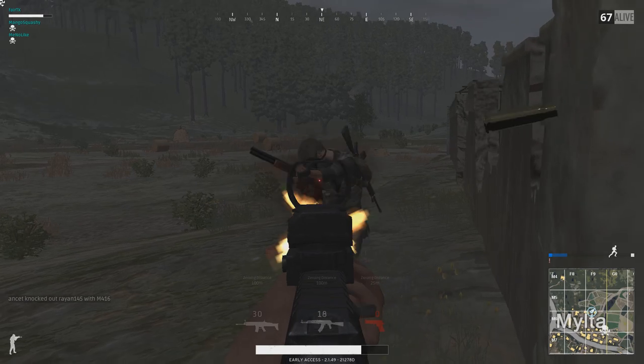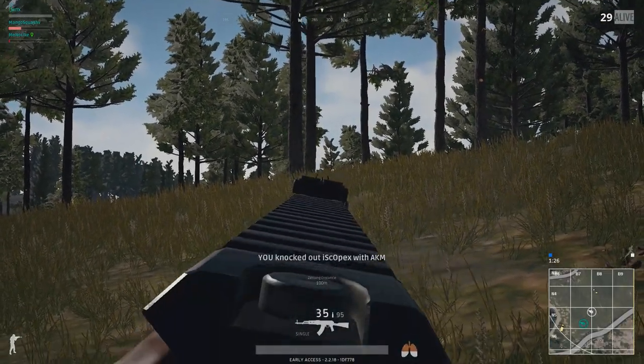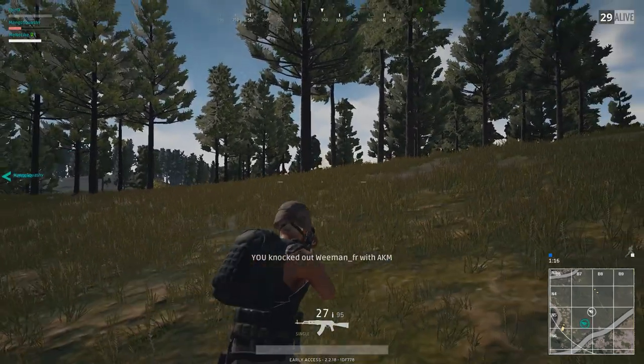As far as headshots go, one will eliminate someone with no head protection, two shots for level 1 and level 2 helmets, and three shots to break the level 3 helmet, which also has protection on the sides. It has three attachment points, meaning that you can modify the AKM's muzzle, magazine, or slap on a scope so you don't have to look down those nasty iron sights — although it has a front notch, it's still not very practical.